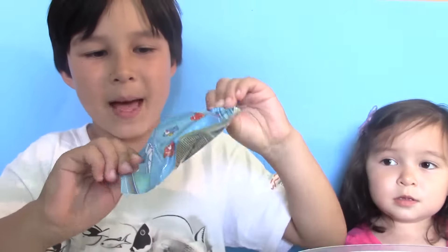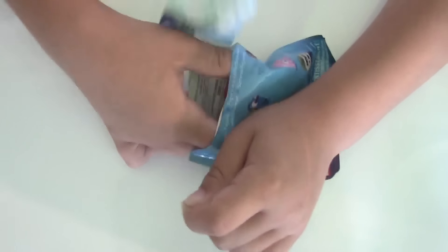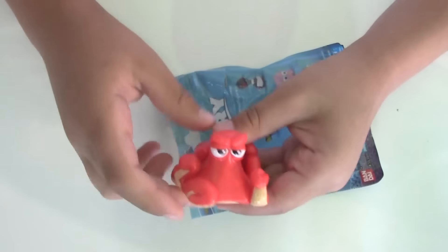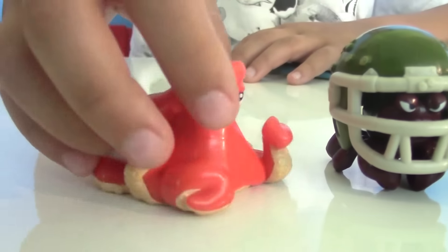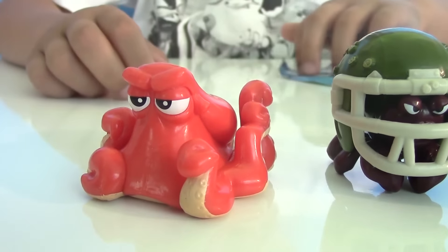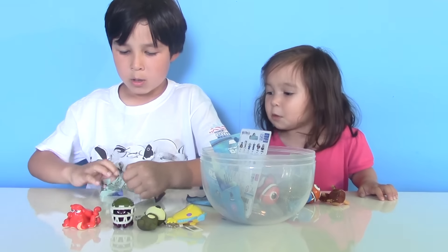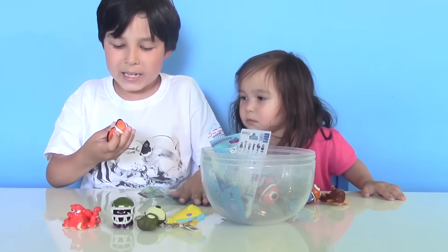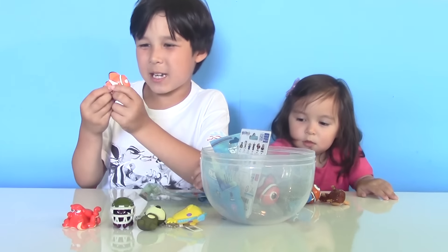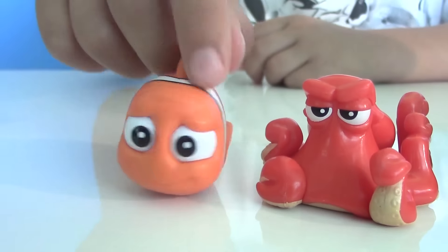Let's get another blind bag. Hopefully we can get a different figure. And we got Hank! So here comes the octopus, that's the second figure. Let's get the third blind bag — are we going to get a different figure or not? We got... Nemo! Or is it Marlin? So it's Marlin, Nemo's dad.